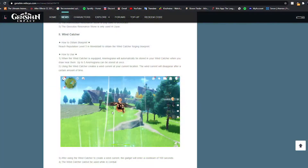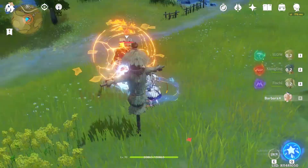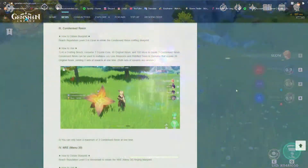Next up is the Wind Catcher, which is something I was really looking forward to. What it does is gather Anemograna — those flying things that create wind currents when you catch three of them. You can gather them and use them whenever you want, storing up to five at a time. It has a cooldown of 100 seconds and cannot be used in battles.